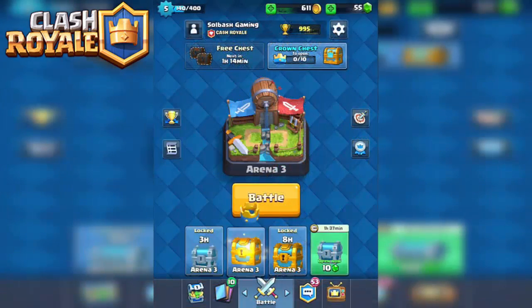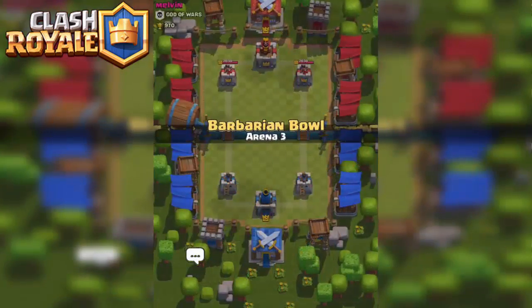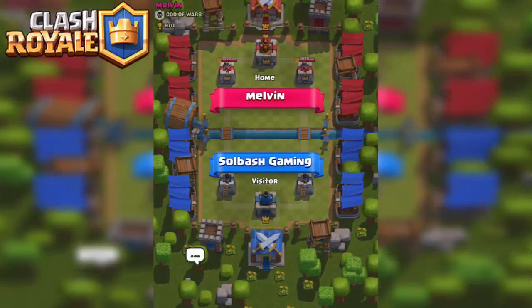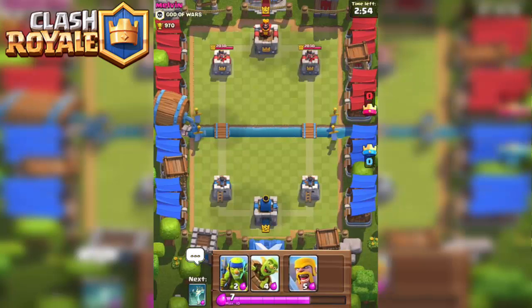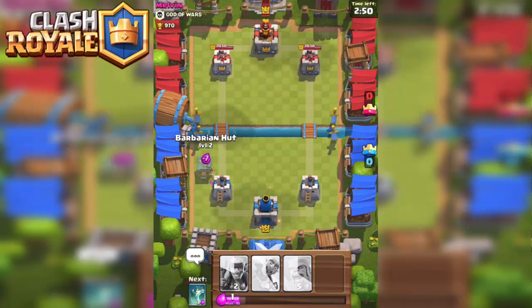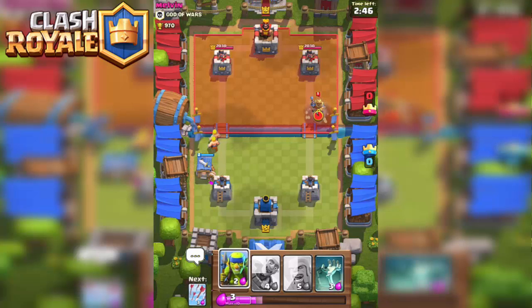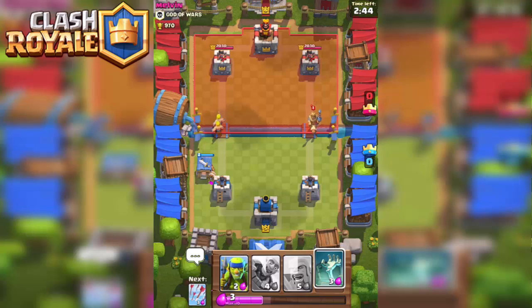We got a golden chest — nice! That was a one-crown win that puts us at 995 trophies. I'm expecting some losses right about now because we're getting close. We're up against a level six, so this is gonna get very interesting pretty quick — we're gonna play very defensive to try to keep this guy off.